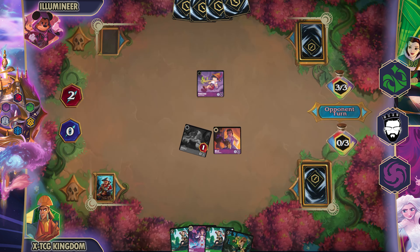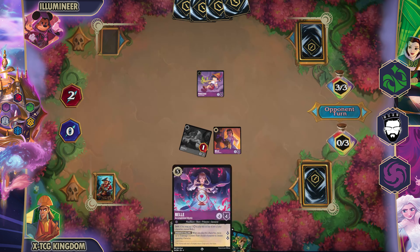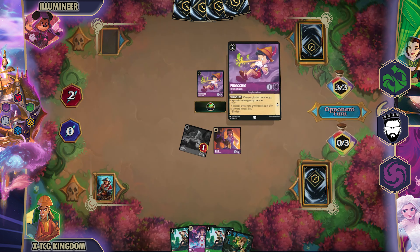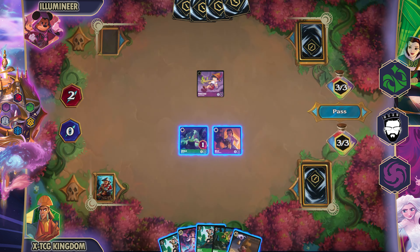My opponent is at 3 lore now. I'm waiting for them to possibly bring out the Goofy and get some free questing off by attacking into my characters. We have Pinocchio on board and I have a Shift Belle that can end up destroying any aggression that Rush characters have. They're taking their time figuring out what they want to do — they could play their location or one of the two Goofies and get some lore out of it. They decide they're going to pass turn.